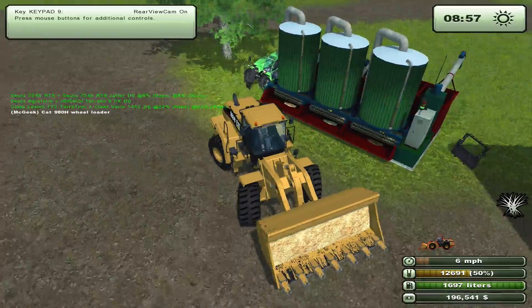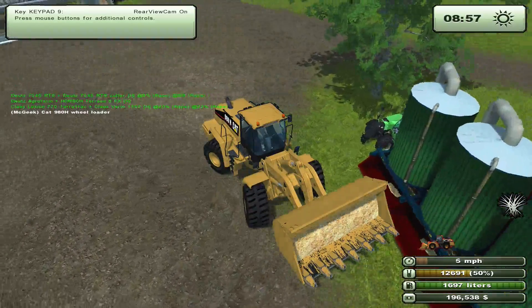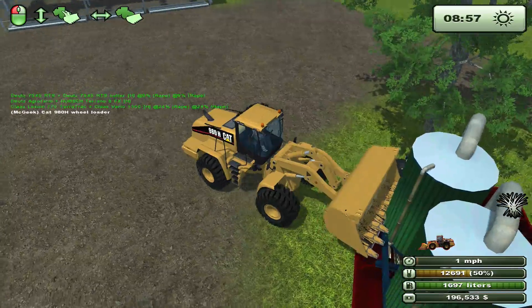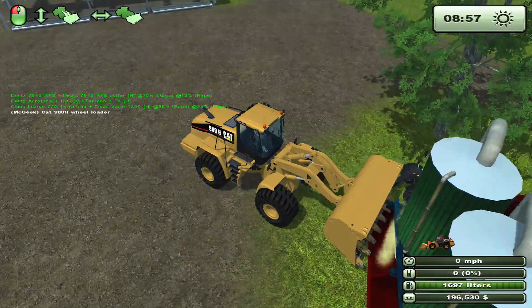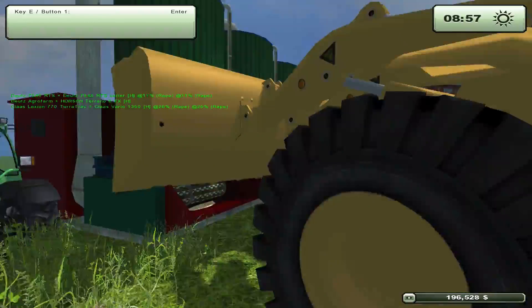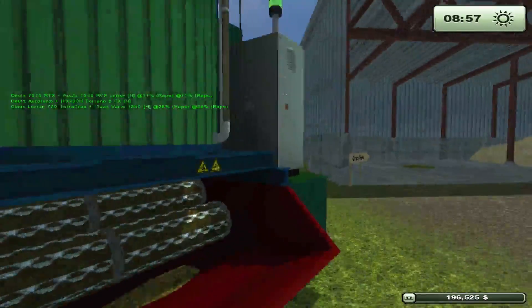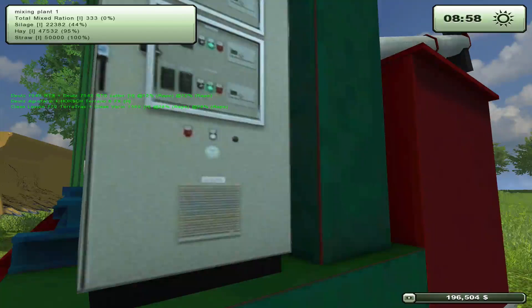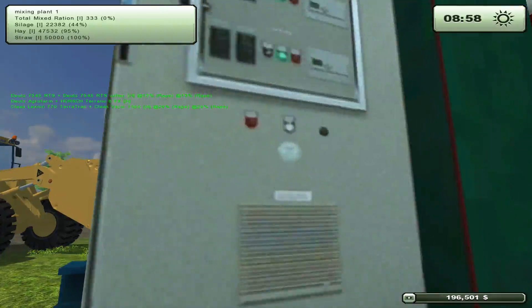Back up towards it, swing the back around and then dump. Oh wow — I hope all of that made it in there. I don't think all of it did but we got 200 right — yes, 50,000 straw, 100% straw, that's good. We are up to 333 mixed rations.